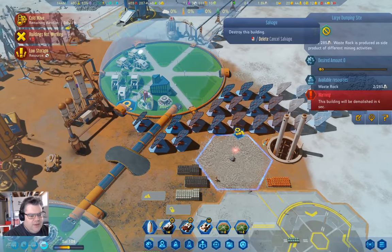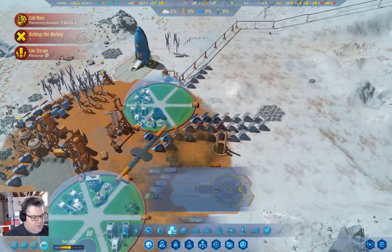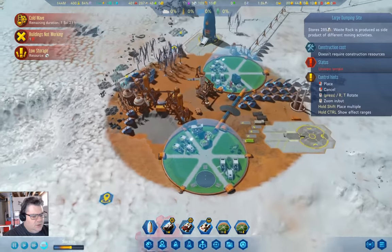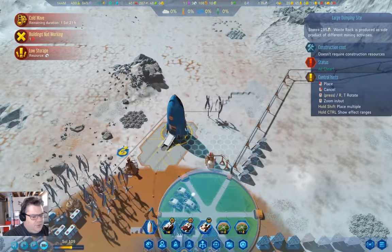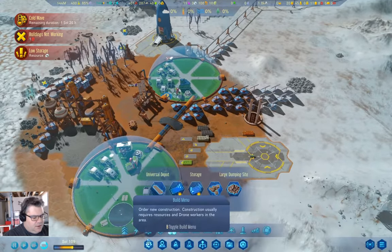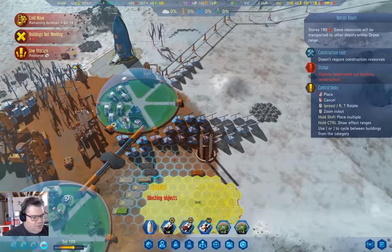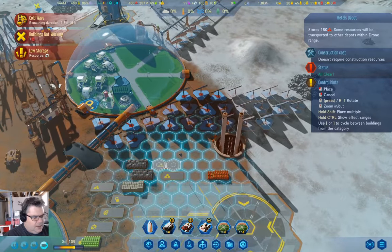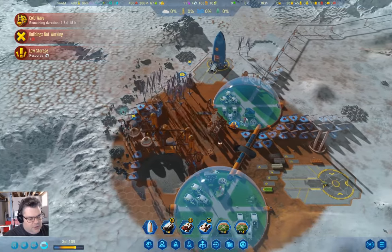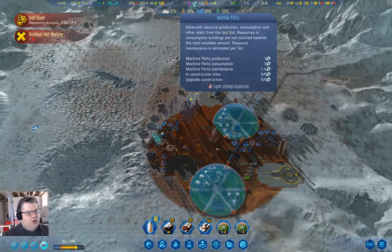Why don't I take that dumping site out and put a large dumping site over here — then I can put a metals depot here and here. So we have more storage space for metals. Machine parts are going up.